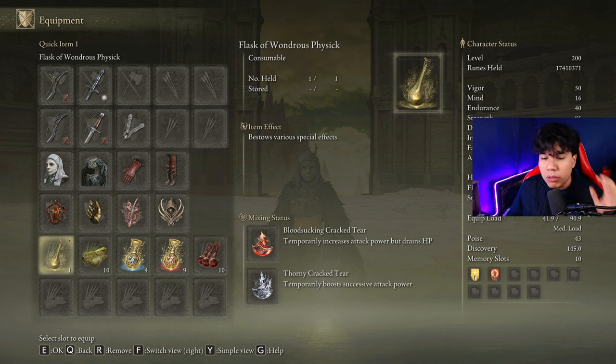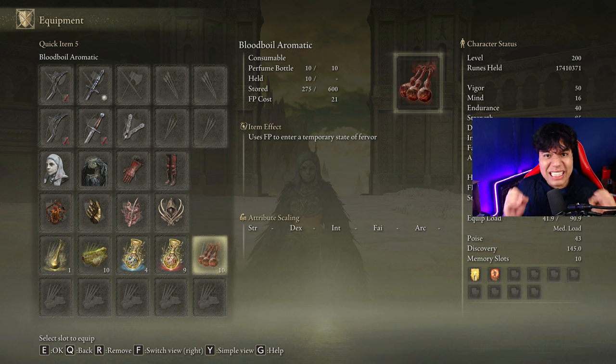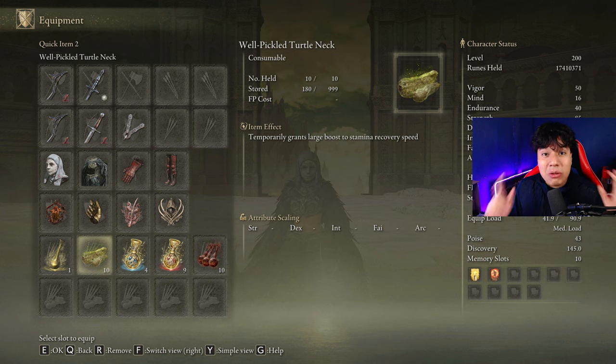In our Flask of Wondrous Physick we are going to use the Bloodsucking Cracked Tear and the Thorny Cracked Tear. If you don't want to use the Bloodsucking Cracked Tear feel free to use any other you find useful. With this build we are going to be dealing only physical damage, that's why our best body buff is going to be Blood Boil Aromatic, but if you don't like crafting feel free to use Flame Grant me Strength. This build devours stamina so be sure to craft some Pickled Turtle Necks to boost your stamina regeneration speed.